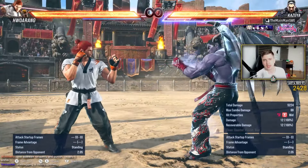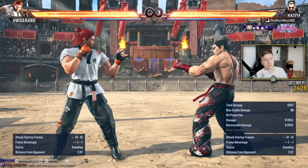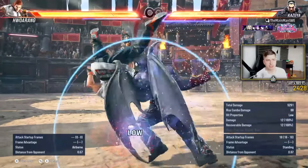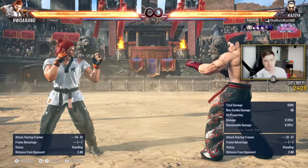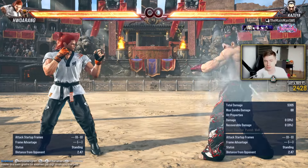Kazunoza is the unique example of a low that you can actually step, although it attracts more than a hellsweep. But with all of these options, especially the heat smash, you do not want to sidestep. And this in general goes for the monumental resource we call heat.